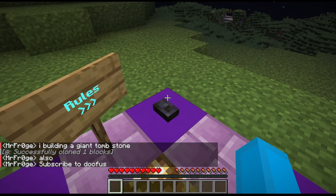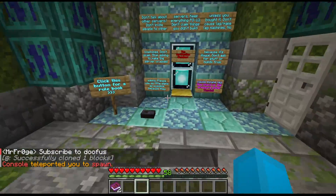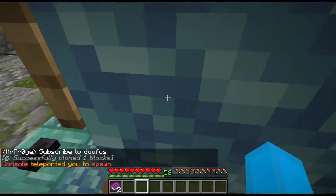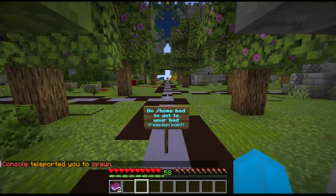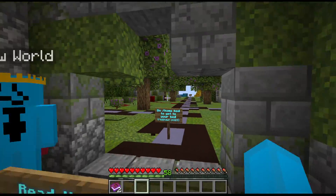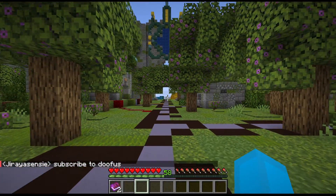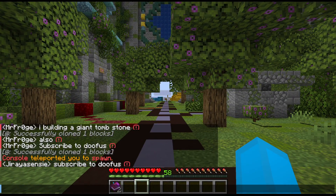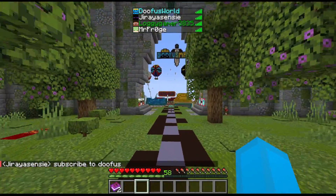You don't share inventories through it. To leave spawn, you have to read all the rules, then stand on the pressure plate. I recommend getting a rule book and then leaving. If you don't read the rules and stand on the pressure plate, you'll die when you walk out of spawn. Subscribe to me!